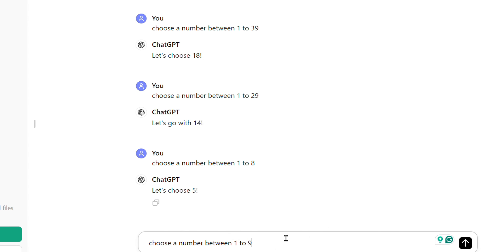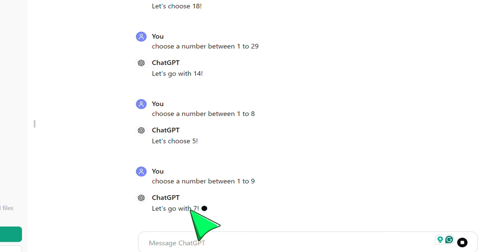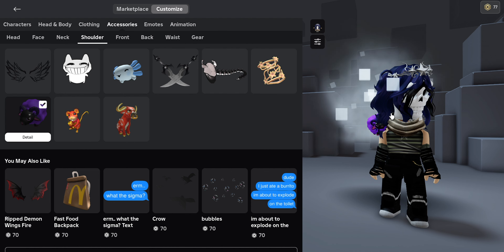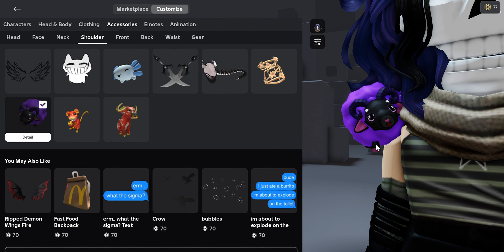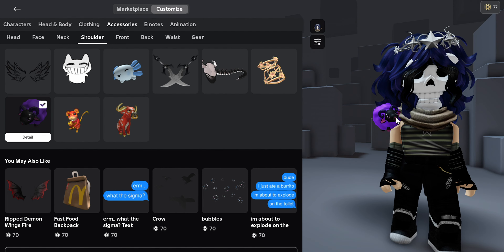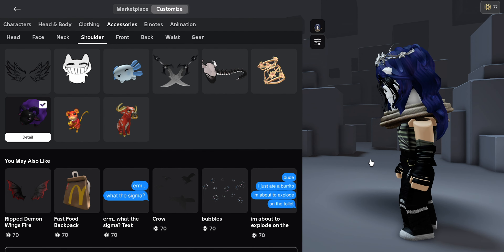Next is shoulder accessory. ChatGPT picked number 7. Oh my gosh, it's a sheep. Why does it have to be a purple sheep? Okay, so I guess I'm going to have an animal on my shoulder now. And his name is Donald. Yeah, meet Donald.